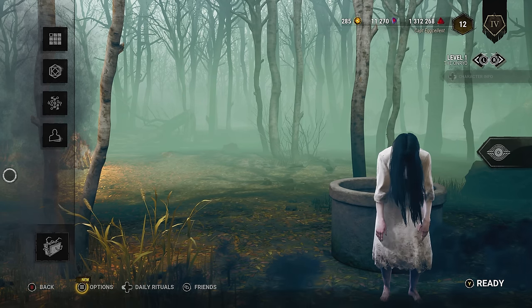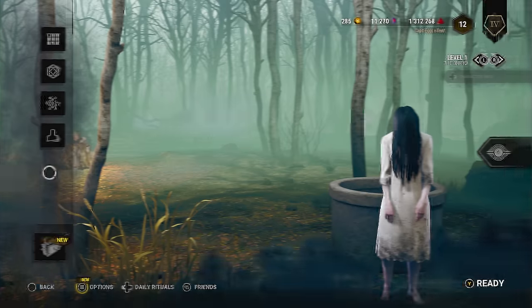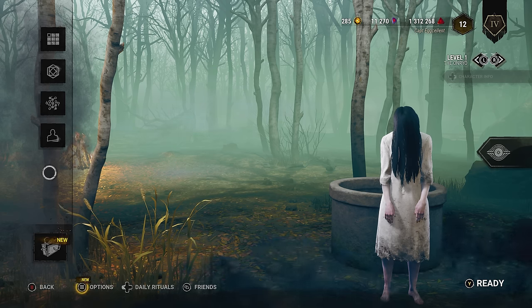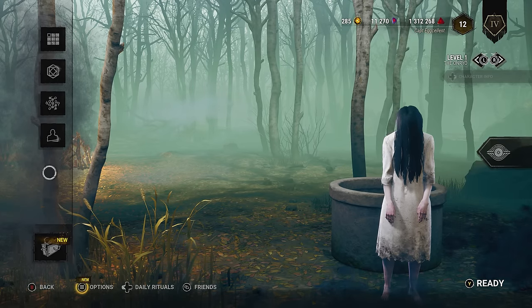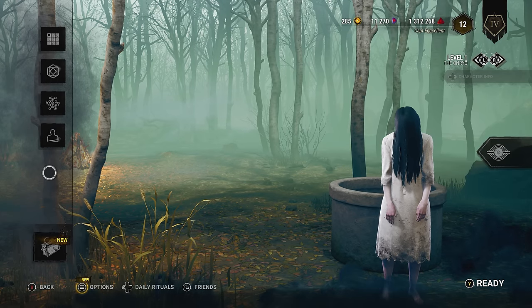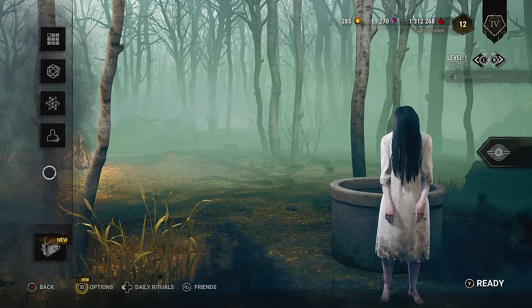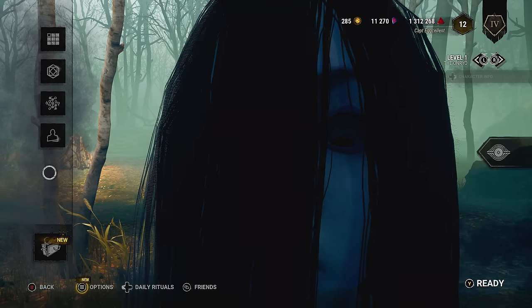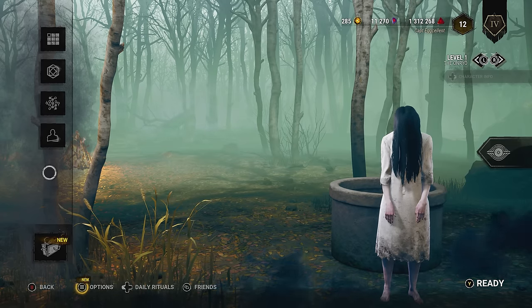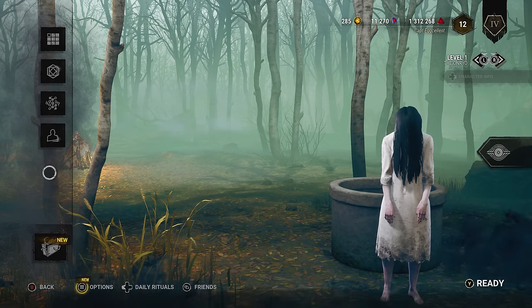It turns out that's not the scariest thing that Sadako can do whilst in the lobby. While sitting idle in the lobby, Sadako will perform Doctor Strange-like gestures while she waits for you to start playing again. If you continue to keep her waiting, there is a chance she'll do a jump scare — and I knew it was coming and it still made me jump.